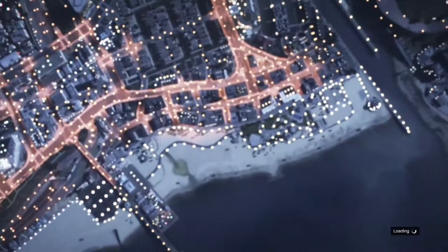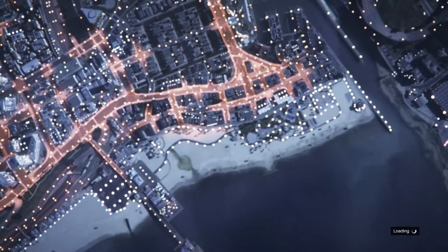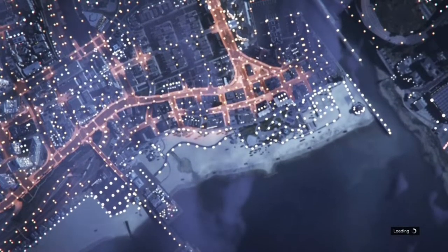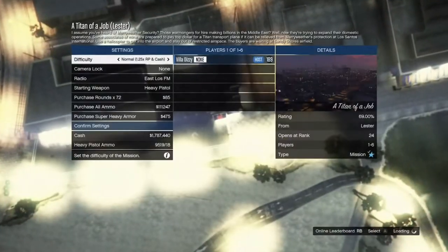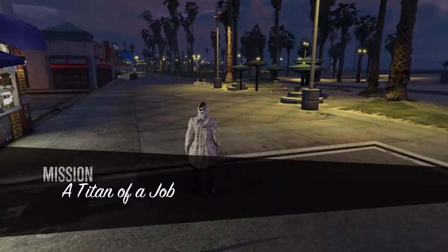Go to your pause menu, then Jobs > Play > Jobs > Rockstar Created, and it should be the very first one — Titan of a Job. Follow the steps as I do: when you start it up you'll get a setup menu. You can do this 100% solo. Don't change anything, just leave it as is and start the job.